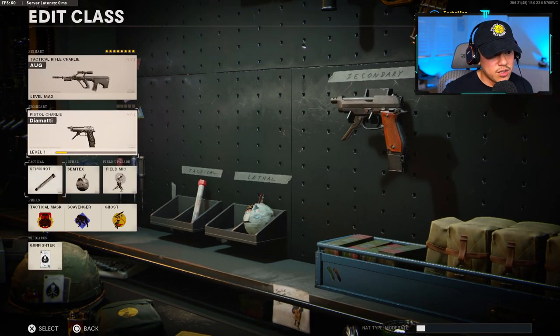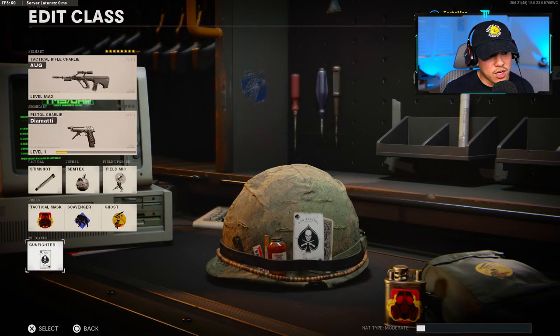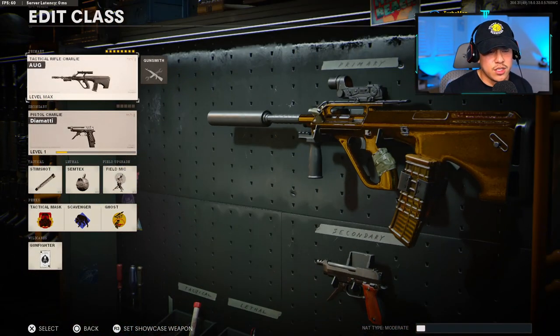For secondary, you can use whatever you want. Stim shot, Semtex, field upgrade — all personal stuff. Perks are also personal choice. Gunfighter is how we're able to put all these attachments on the AUG.